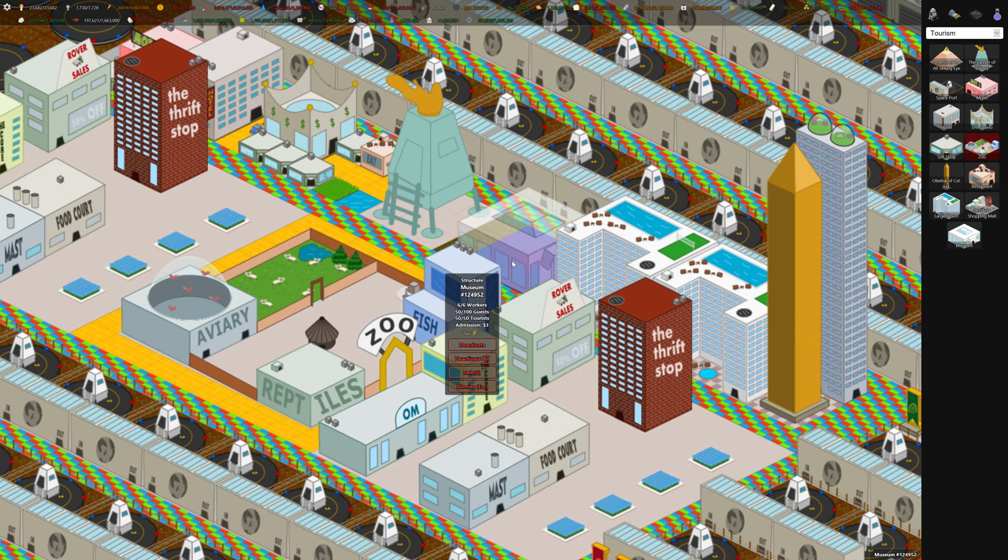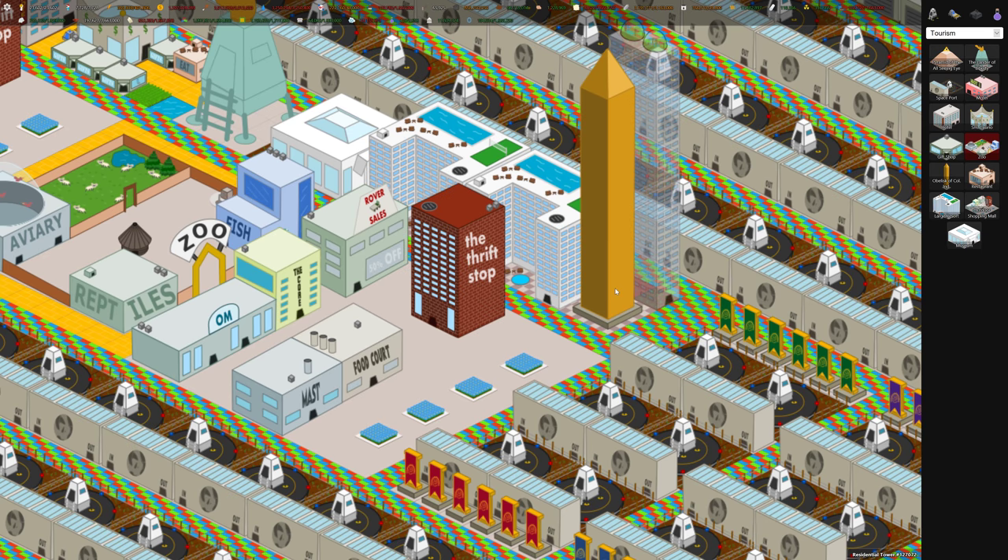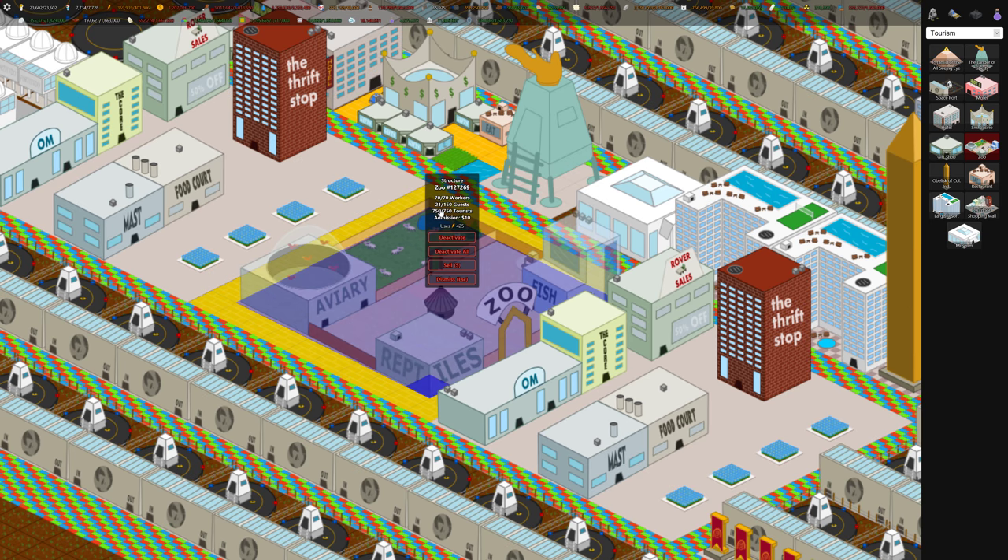There's the restaurant, which holds 15 tourists with two dollar admission. There's the museum — colonists can visit it but tourists can also visit it, with three dollar admission. Then this big building is the outdoor shopping mall: it holds 2,000 tourists and charges ten dollars admission, also holds 100 guests and uses 500 workers — one of the biggest and best tourist buildings. And then there's the zoo which holds 750 tourists and charges ten dollars.